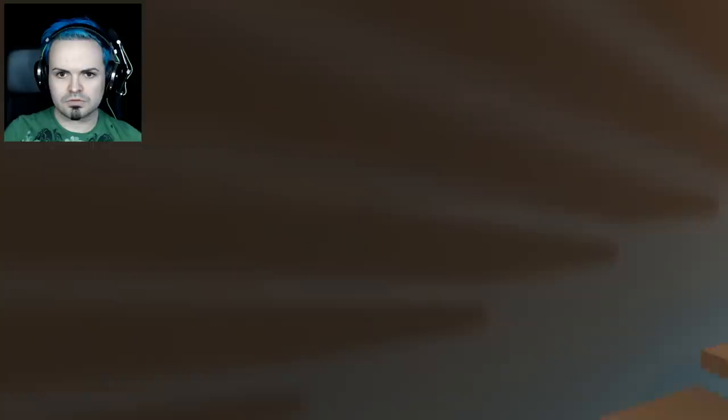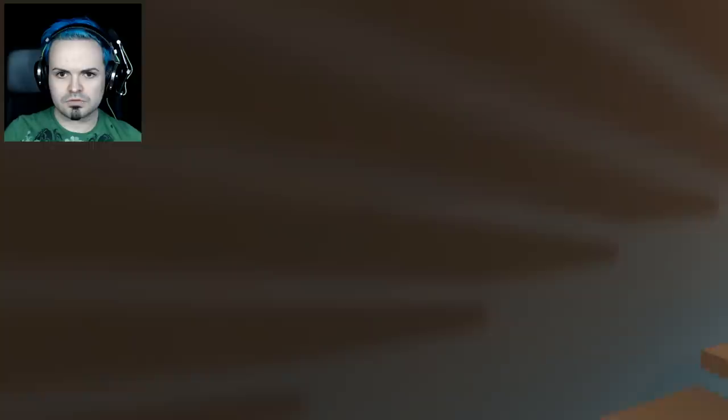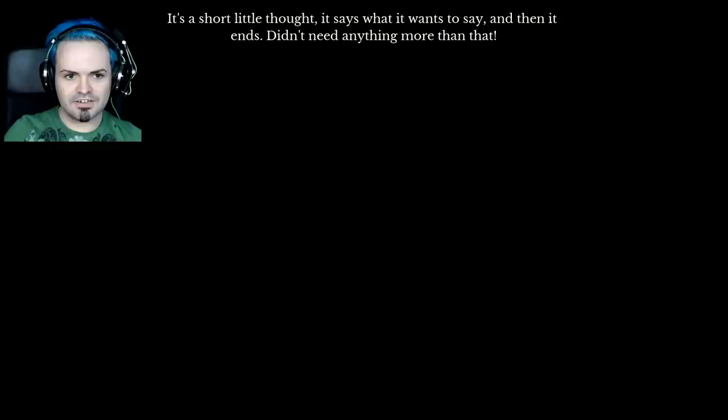'How will she find the strength? To confront it.' It's a short little thought — it says what it wants to say and then it ends. Didn't need anything more than that, which to me is why it works because it gets out quick.